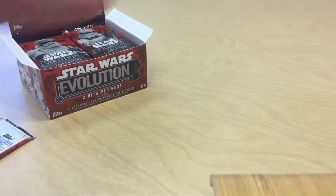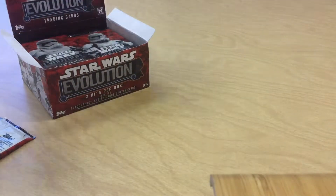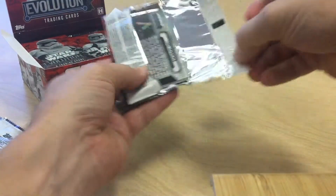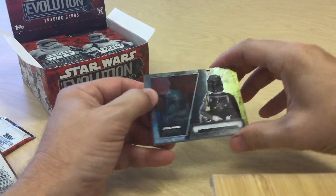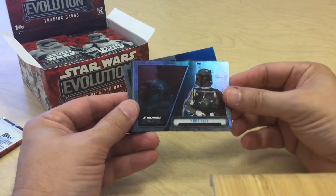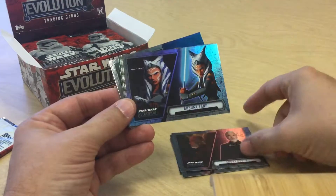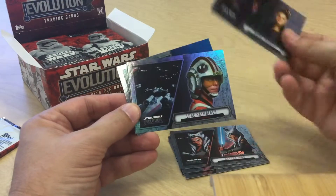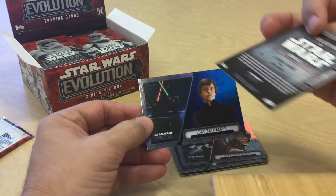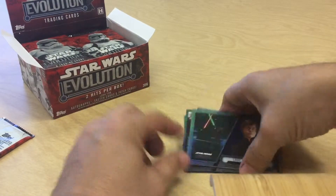Next pack — excuse the bell; it's my last day of school and I decided to open these here so I wouldn't have any interruptions, and of course the bell rings. We got Boba Fett, Mon Mothma, Count Dooku, Ahsoka again, Padme, Luke Skywalker, another comics insert, and a blue Luke Skywalker parallel.